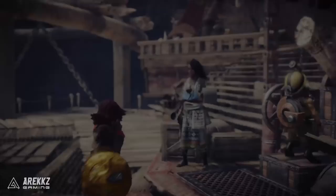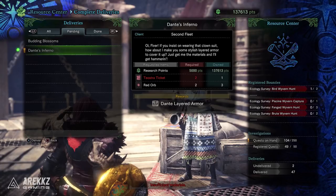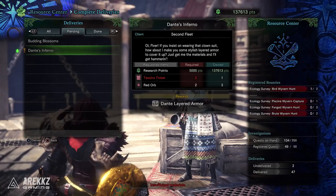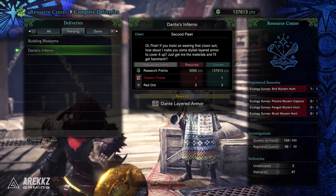If the armor doesn't really appeal to you, there is also a layered option — the Dante armor set. To complete this delivery quest you'll need two Teostra tickets and two red orbs, which come from the Dante event quest. If you did that event quest a while ago and only got enough items to craft the gear and the weapons, don't worry — next week on August 17th the Dante event quest is making a return. So farm the Teostra tickets this week and then you'll be ready for next week when the quest drops, get the orbs, and grab the layered armor set.